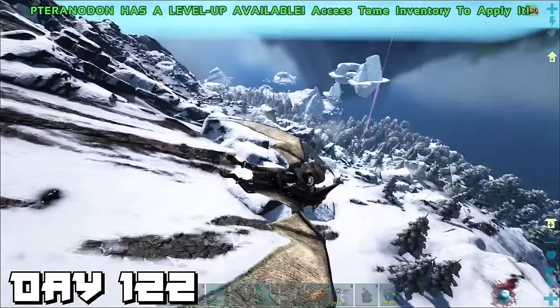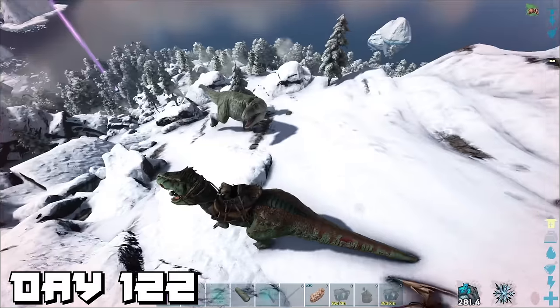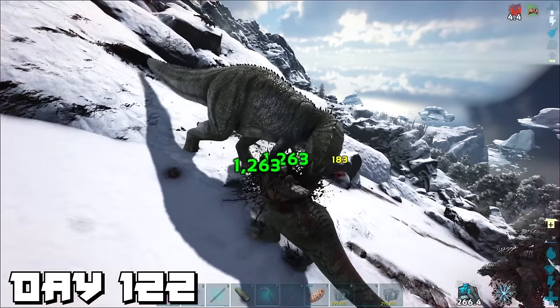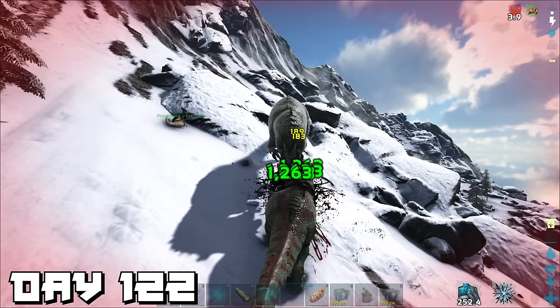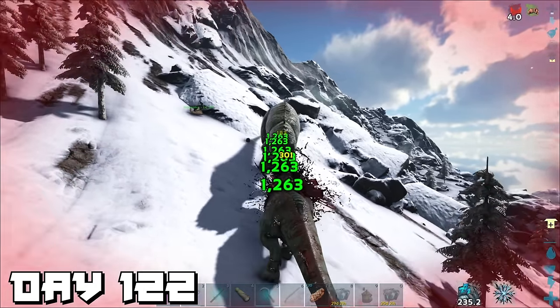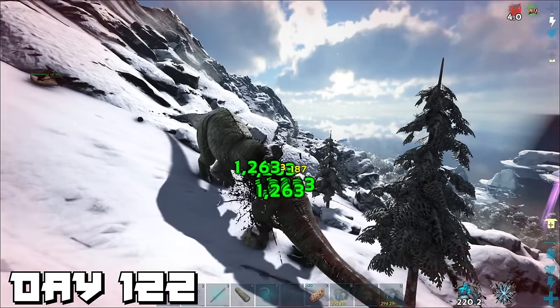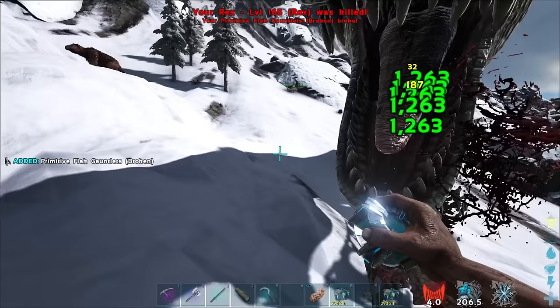Since this giga was only level 8 it should be easy, so I flew back to base to grab a high-level rex and returned to fight. But I realized I was doing a lot of damage yet it wasn't getting bloody at all, and my health was going down quickly. I didn't think I was going to survive. At that moment I had to decide: take out my sword, whistle my PT, or make a run for it.